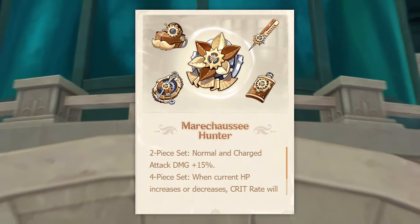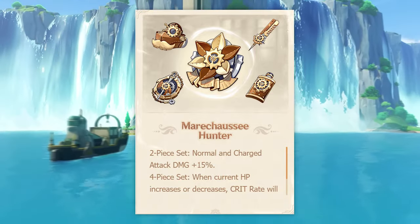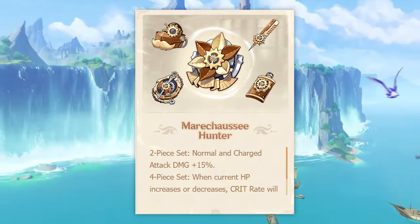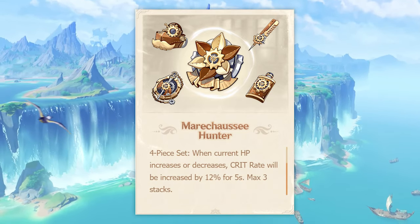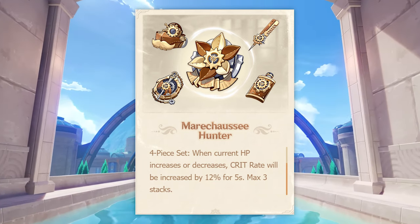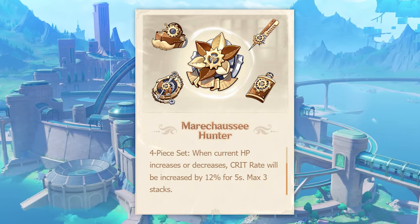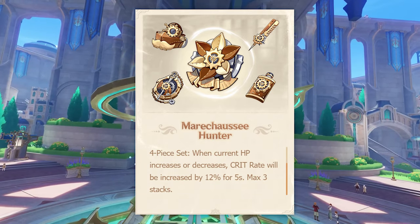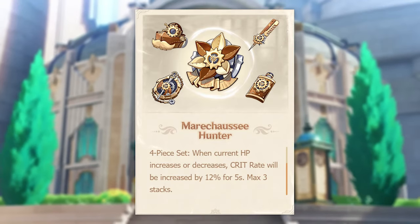Let's begin with the Marechaussee Hunter set. The 2-piece effect increases normal and charge attack damage by 15%. The 4-piece effect activates when the user's current HP increases or decreases, granting a 12% crit rate increase with a max of 3 stacks. Based on the description, there are no restrictions on how HP must change, giving players the choice to use methods like healing or self-inflicted damage through reactions.